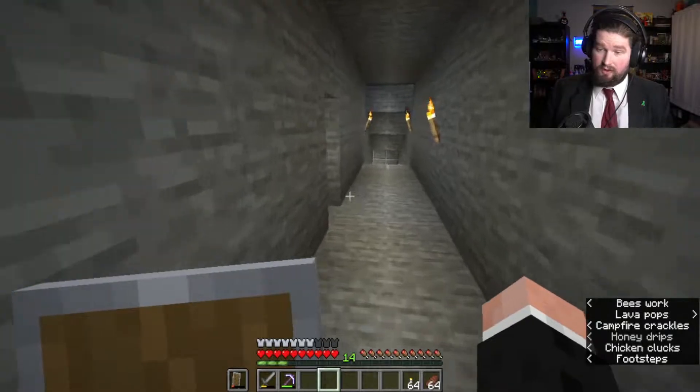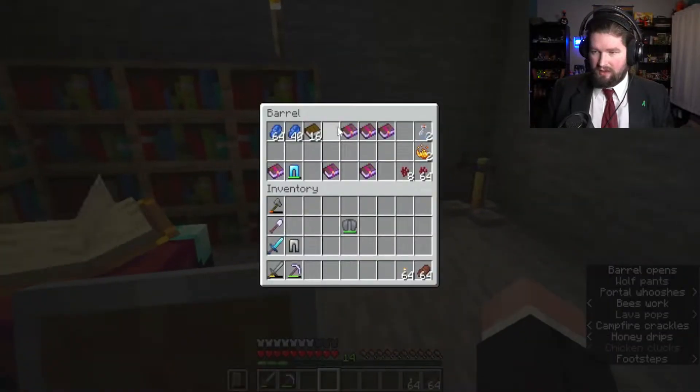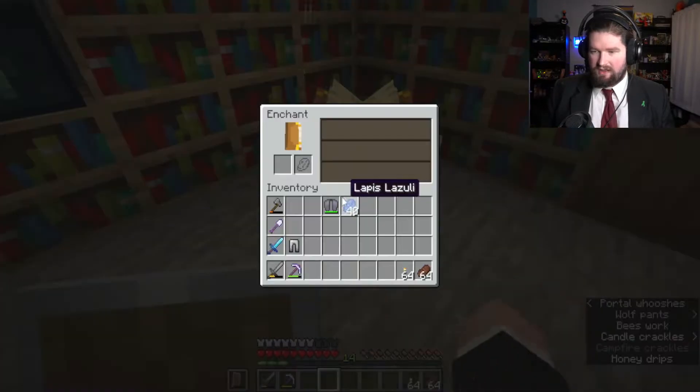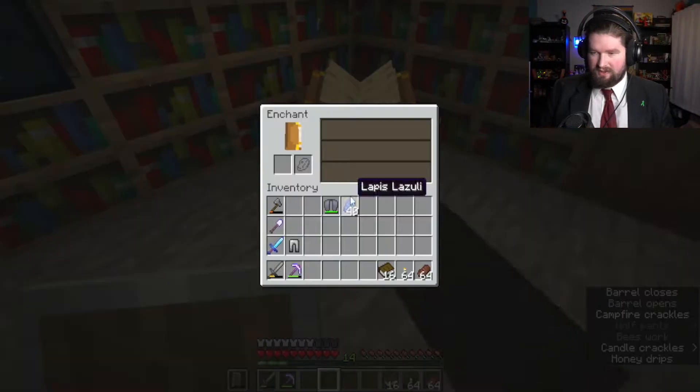I'm gonna go enchant my elytra, because I want it to have... Oh wait, I can't do it that way. I have to get it on a book first. Alright, let's do this.